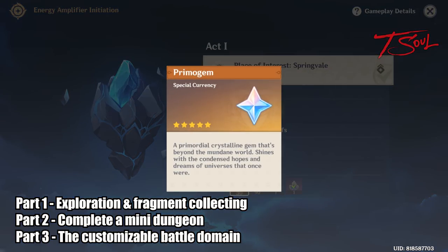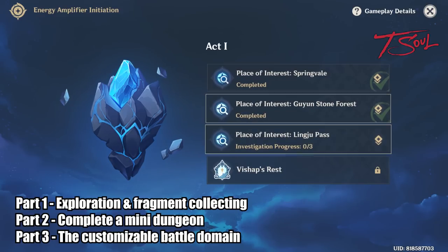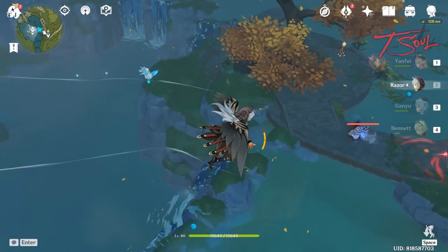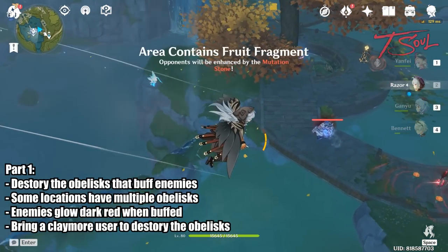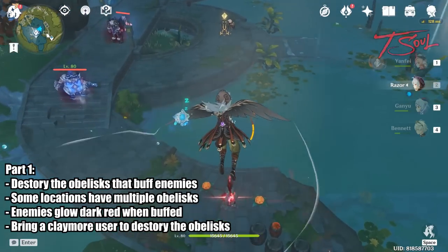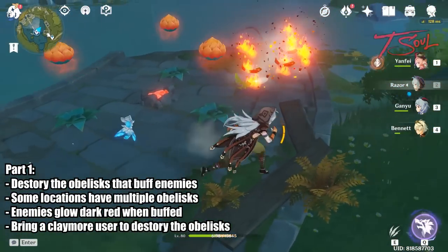Let's start with part 1. By collecting all the fragments, you can get primogems, so of course we'll be doing this. Just use the event page to navigate to where the fragments are located. When you eventually get to a fragment location, there will be glowing red obelisks that will buff enemies. You know enemies are buffed when they have a dark red aura around them. So definitely destroy these obelisks before you fight the enemies.